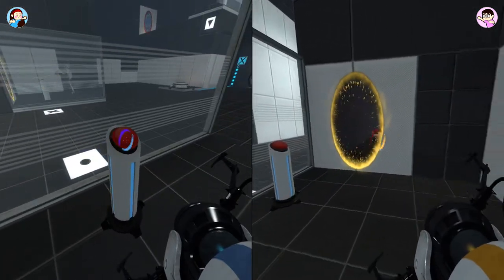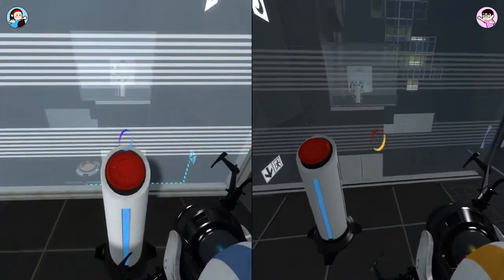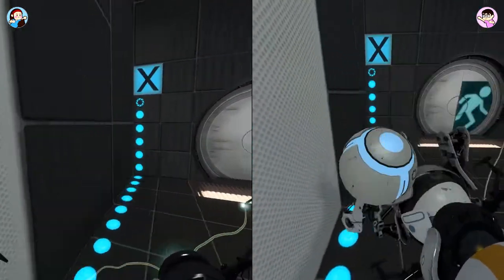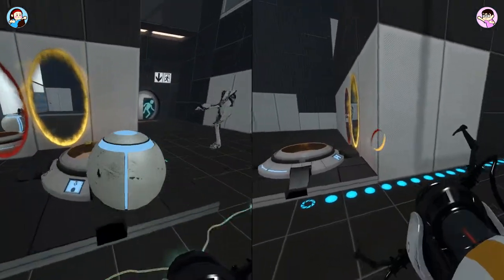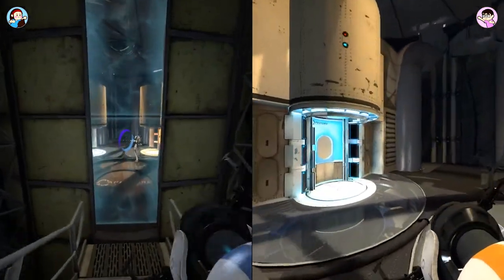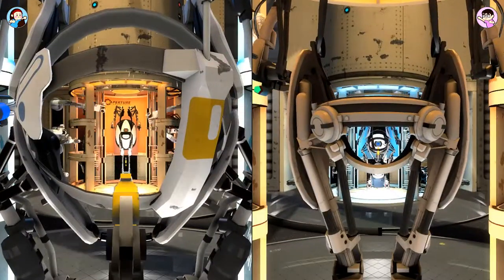I remember this one - you need to push all four switches to open the door. There's two up there and two down here. Push these buttons and portal our way up - portals are all set up. One, two, three, done! We did this yesterday. It's my ball - no, my science collaboration points! One of us is doing all the work and it's me.